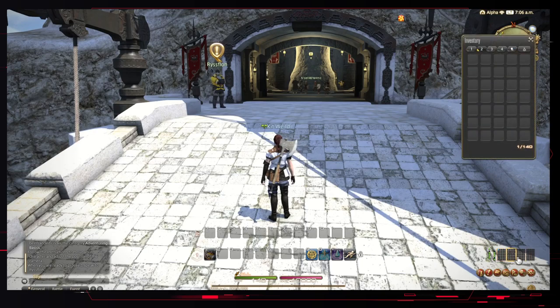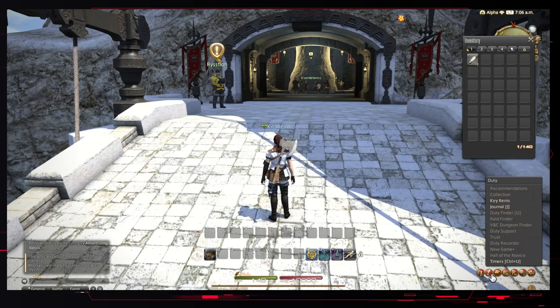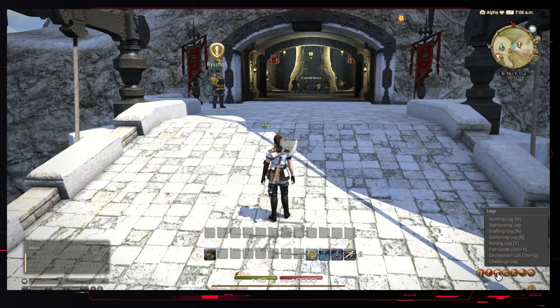This is your inventory slots down here. This would bring up your character stuff. Duty is mostly for quests. Logs are things you can complete in the open world that give you a small amount of XP for doing so. The hunting log: when you're out in the open, you'll see creatures with a mark above their head - when you kill them, you'll get XP for that.